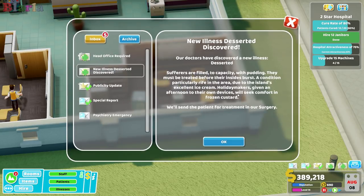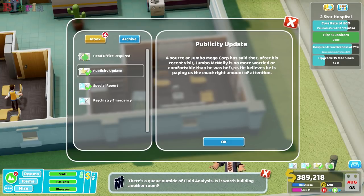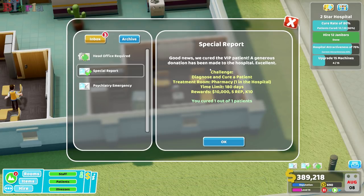Head office required. New illness — Desserted! Sufferers are filled to capacity with pudding and must be treated before their insides burst. Sounds like a surgery thing. This condition is particularly rife in the area due to the island's excellent ice cream — holiday makers given an afternoon to their own devices will seek comfort in frozen custard. I think later on you can actually unlock a little tiki hut type thing that sells ice cream, so I'm looking forward to that.